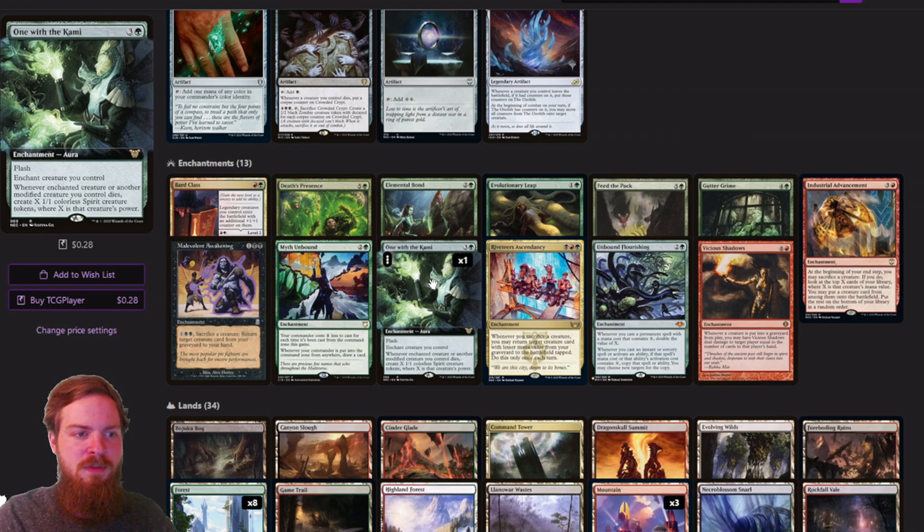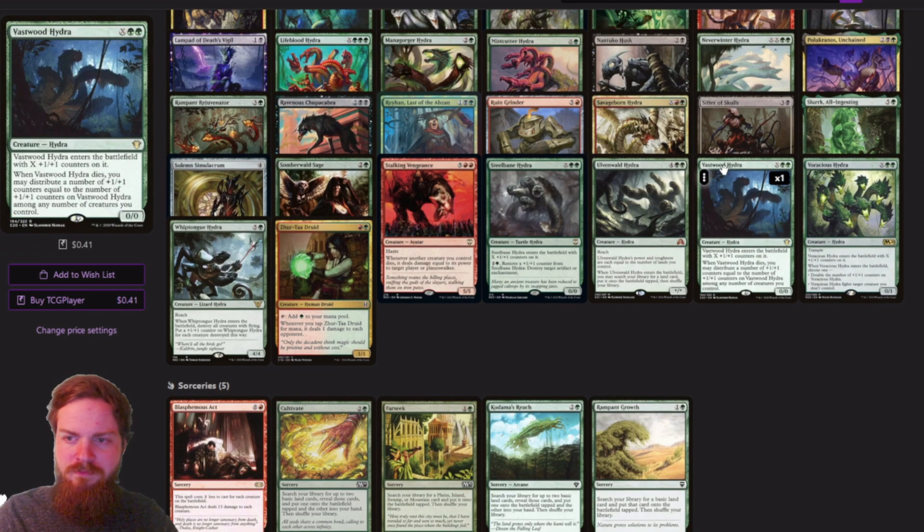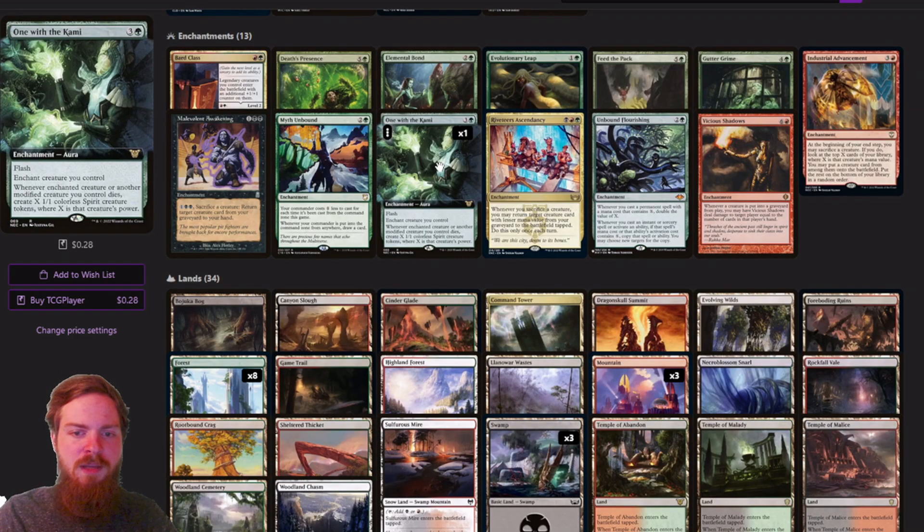One with Akoma is an enchantment from the Neon Dynasty precon. The enchanted creature — whenever it or another modified creature you control dies — creates X 1/1 colorless Spirit creature tokens where X is that creature's power. A modified creature is anything that's enchanted, equipped, or has a counter on it. Since the Hydras are going to get those plus one counters, they're considered modified. So we'll be able to make a bunch of tokens when our guys die.